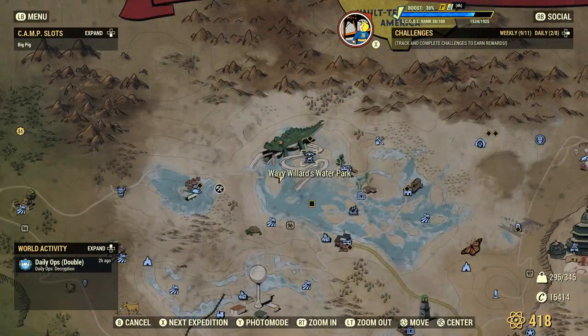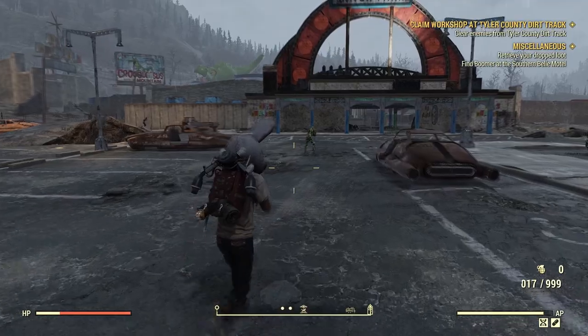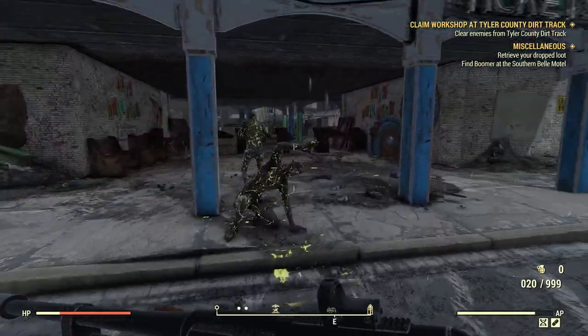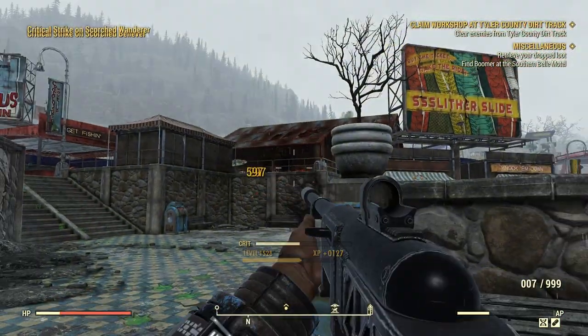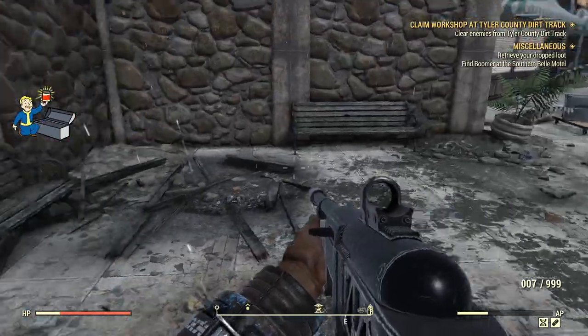The next location is going to be here at Wavy Willard's Water Park — another phenomenal place for trash cans, and actually probably one of the best. But again, Can-Do is all RNG, so good luck. For this location, it's a pretty big spot, so you want to look everywhere behind the walls and every nook and cranny that you possibly can, because you're going to find a bunch of trash cans lying around. What's also very nice is that in the pool, you'll be able to find a lot of lunchboxes as well that you can check out.